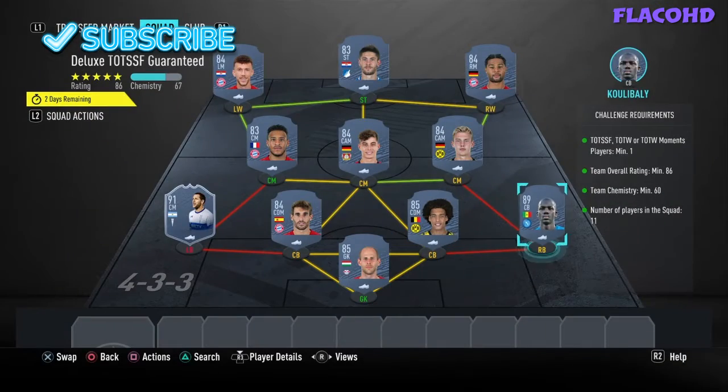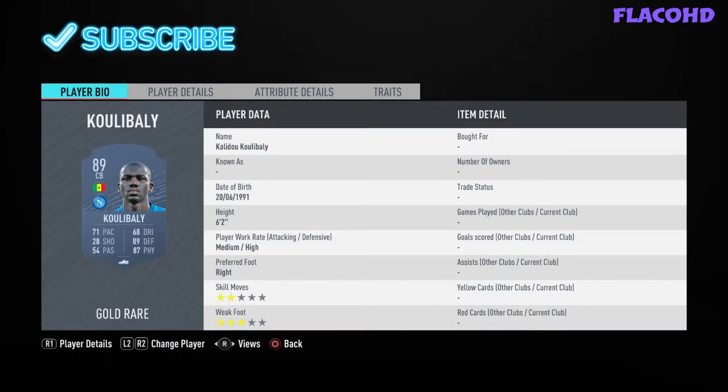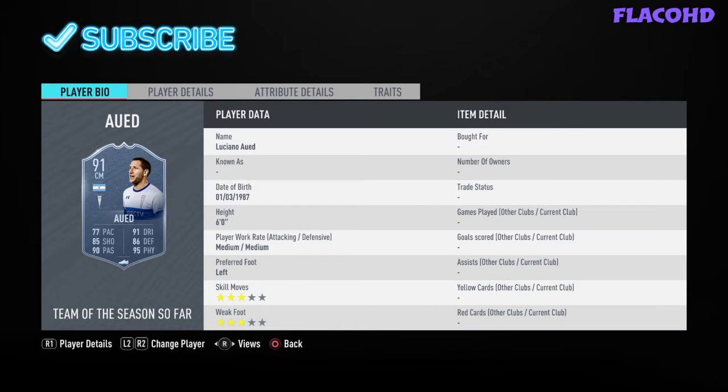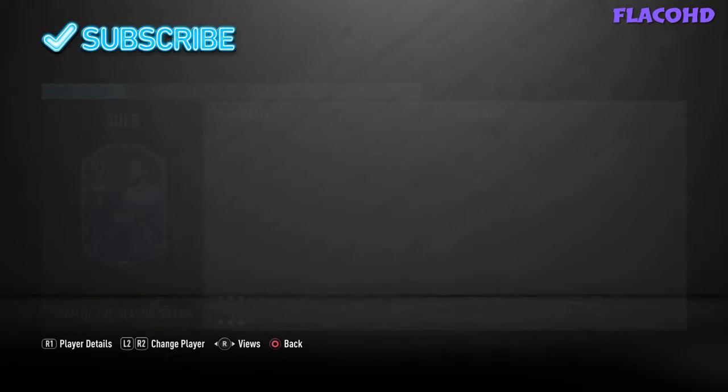In goal we have Gulasci, at right back Koulibaly, right center back Axel Witsel, left center back Javi Martinez, and at left back our Team of the Season card — he's like 38k.